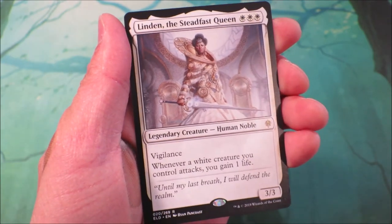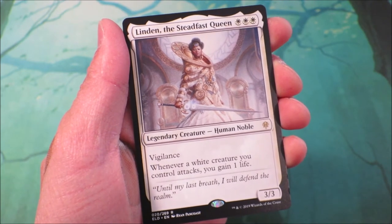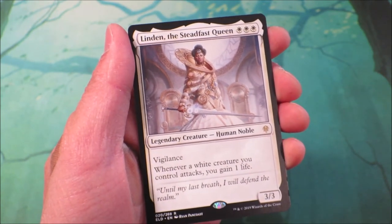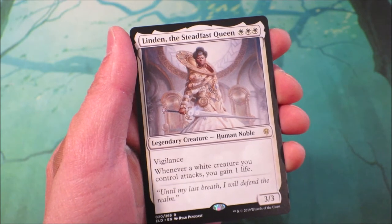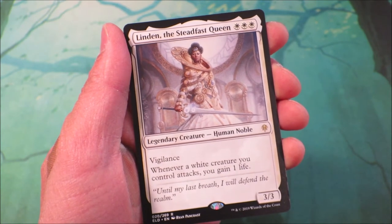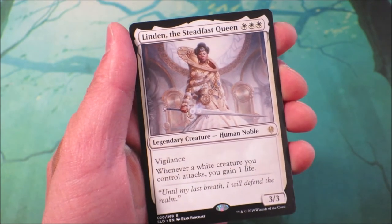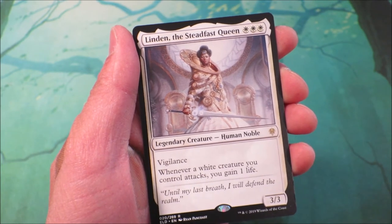Then we have Linden the Steadfast Queen, which is 3 plains mana to get out. She's got vigilance and whenever a white creature you control attacks, you gain 1 life. She's going to be a really cool mono-coloured EDH deck to build around, or even a little brawl commander. With lots of little white soldiers and white knights, getting them to attack is just going to generate you a lot of life and really frustrate your opponent. In order to stop you they're going to have to disable Linden the Steadfast Queen.